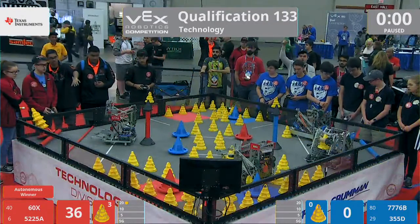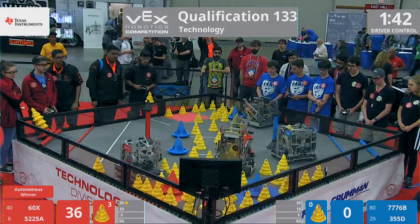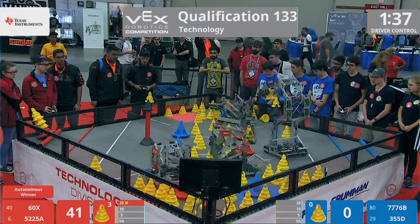Drivers take control. And 3, 2, 1, go. Red Alliance takes that quick autonomous bonus. But the Blue Alliance, they're not done yet — they make their way out. They have one mobile goal in their possession.